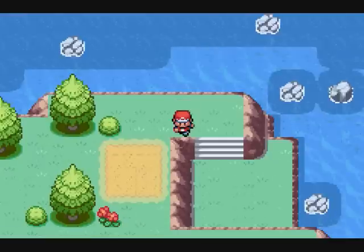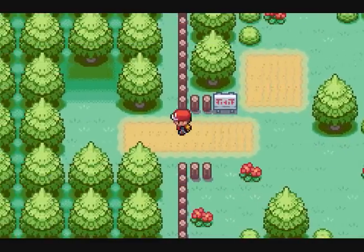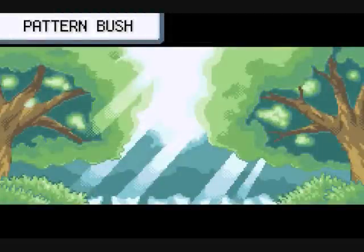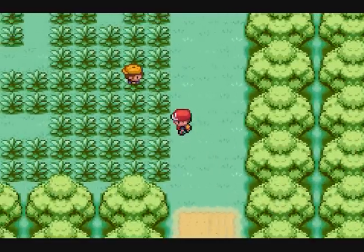I'm getting tired of the Seven Islands, to be honest. I mean, they're okay. So we've got the Green Path — I'll put links up for everything. I'm pretty sure you can catch Heracross in here. There are some trainers too.